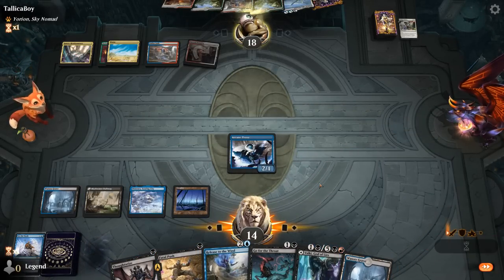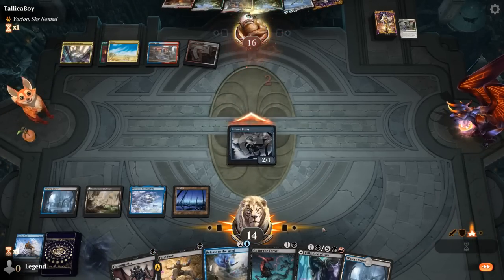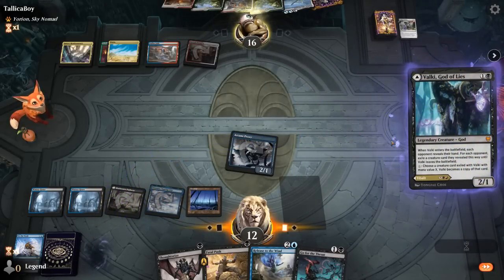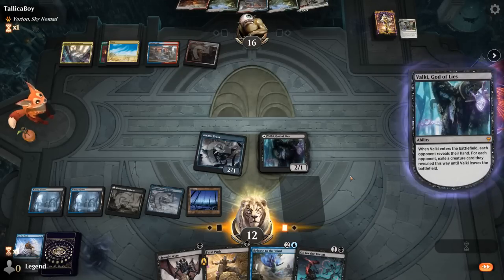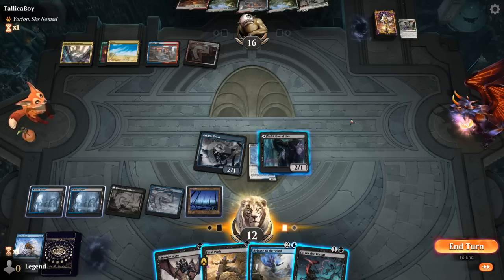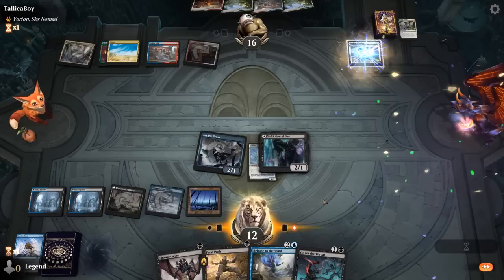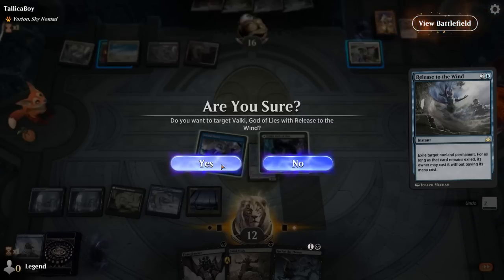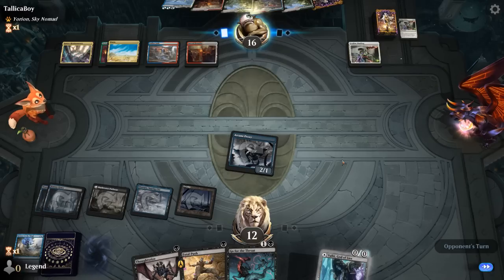Fable would have let them discard two lands and draw, so we were able to disrupt that. At least as far as we know, opponent doesn't have any answers to Valki being released. We can have a look with Valki to make sure that's the case. If our opponent tries to Binding in response, we've got the instant-speed Release. And our opponent actually drew another Leyline Binding. So how do we play this now? Can't really go for Release. If we Thoughtseize, they can exile Valki in response. So I think we just have to pass — they may go for Binding on Valki and then we can Release it.